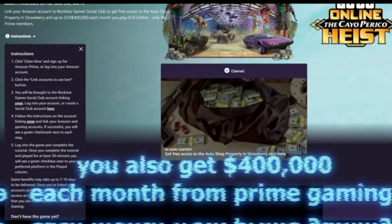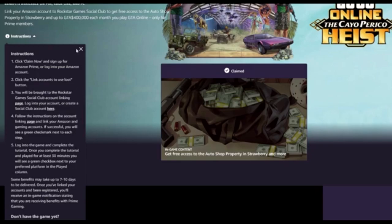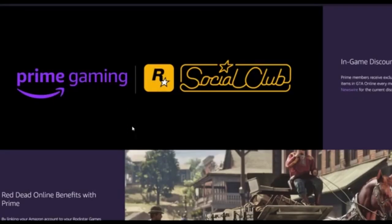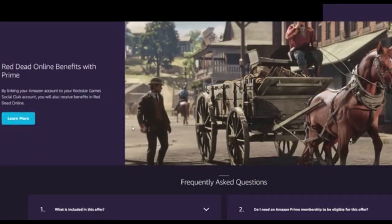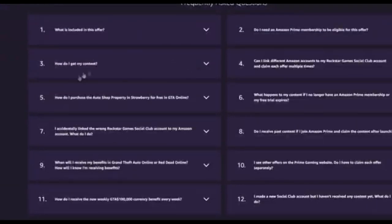As you can see right here with Prime Gaming, it has easy steps when you first sign in and make an account — it's nothing too crazy and nothing too hard. All you gotta do is go ahead and sign in and you're good.